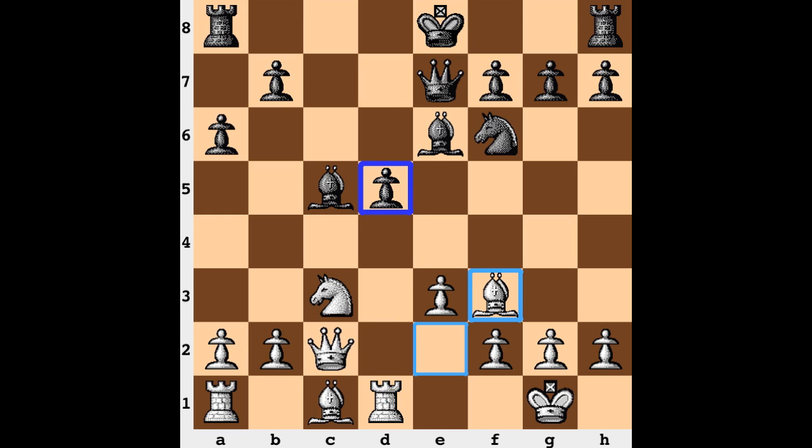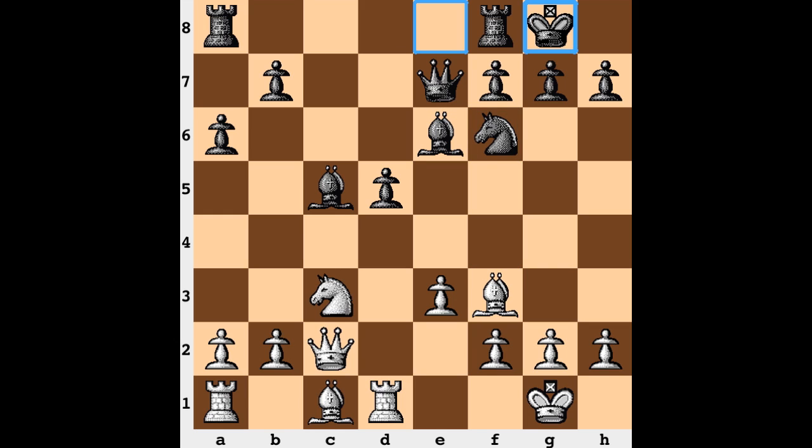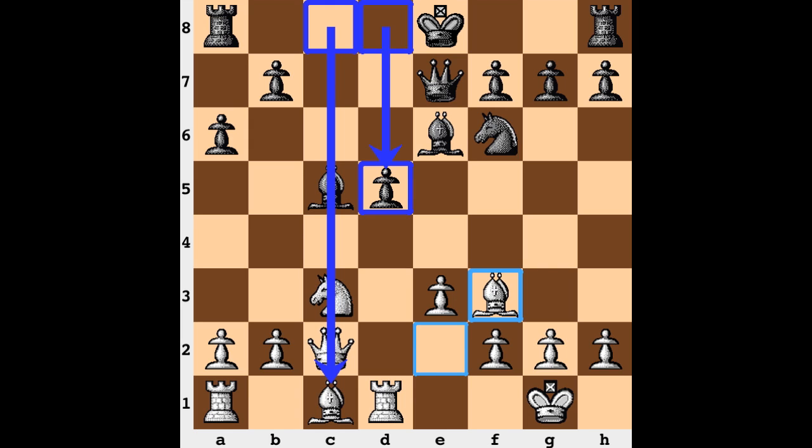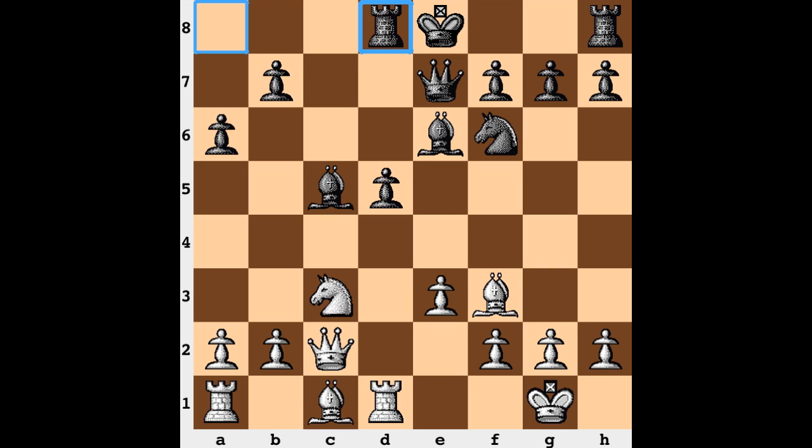Pressure on d5 with Bf3 — now it's hit three times and only defended twice. Black simply ignores that pressure and castles instead. Why not just play rook to d8 and defend that pawn? Maybe the reason is looking at the files on the chessboard, recognizing which ones are open and half-open, and figuring out the optimal squares for the rooks. Since this is the only open file, you want one rook there and the other watching over this pawn — so the rooks would like to be on c8 and d8. If you move this rook to d8, you can't get that configuration. So it's the offering of a pawn.